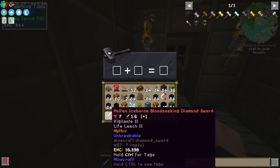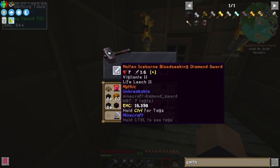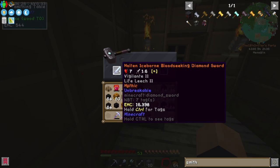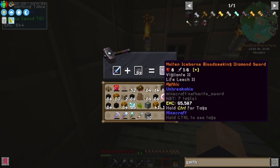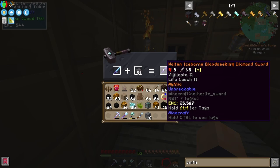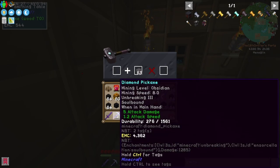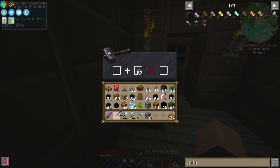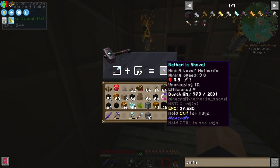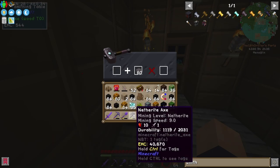So let's start with our weapons. I can turn my diamond molten iceborne bloodseeking sword with Vigilante 2 and Life Leeching into a netherite molten iceborne bloodseeking sword, just like that. And then let's do the same for the pickaxe — it actually gives it back some durability as well, which is really nice. Let's do it for the shovel, and then for the axe, which doesn't have anything special on it, but just to complete the full set — why not?